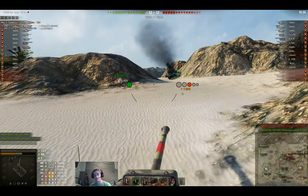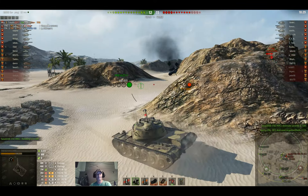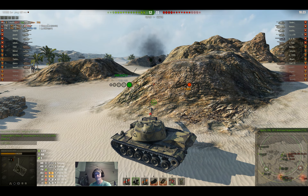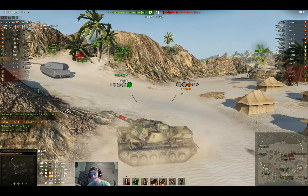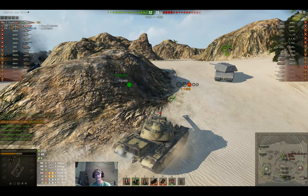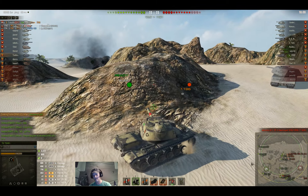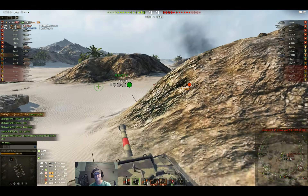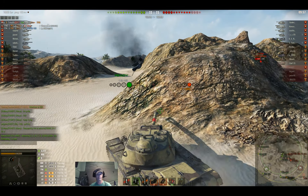I was just trying to back out of the way so I could use my repair kit. It gets down to this nail-biter match — we've got two already, they've got two already. Our team knocks out one of their GW E 100s, and then our T92 is back here in this open field. The Bat-Chat already takes some shots at our 261 and next thing you see is the Bat-Chat just trudging across the field, balls to the wall flying.